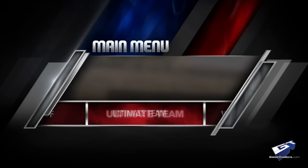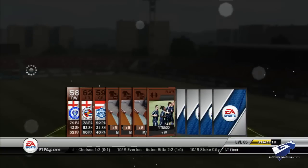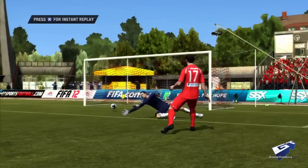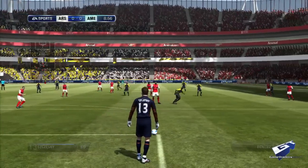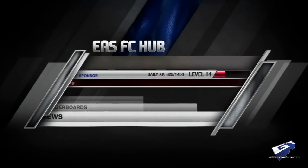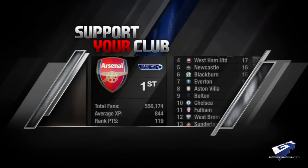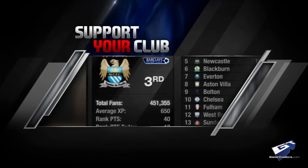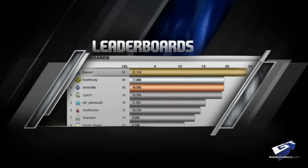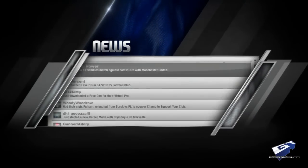By now, folks are familiar with the Be A Pro, Virtual Pro, and Career modes that have filled out recent outings. While those familiar experiences return, the team has spent its off-season crafting new ways to make each step in your quest for world glory more meaningful and enjoyable. For starters, the new EA Sports Football Club ensures that every action you take, both online and off, is rewarded with experience points you can apply to your personal and team attributes through the Support Your Club mode. Weekly charts are updated with users and clubs that have the highest average XP, creating an ongoing sense of competition. It's a well-balanced, motivating, and ultimately addictive addition.